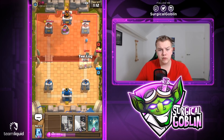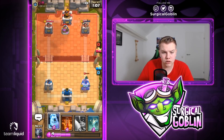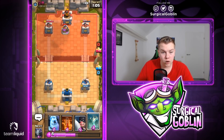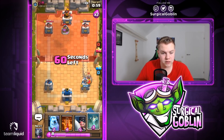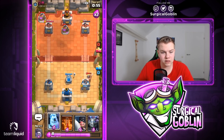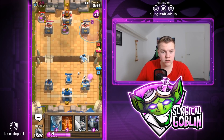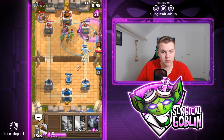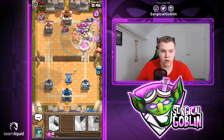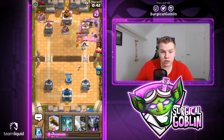I'll throw the Log at the Bandit but take the damage — I don't really want to spend the Ice Golem or Tombstone. He has Three Musketeers and we're going into double elixir. He sets up a Tombstone and drops another Collector. I'll go with Ice Golem and Graveyard. He drops his Musketeers again — let's Tornado and Poison all of them. We get some good skeleton hits and the Poison hits all three Musketeers and the tower. Looking really good.